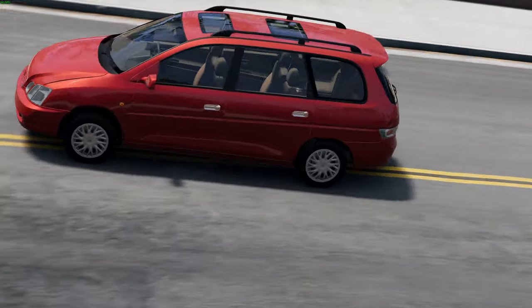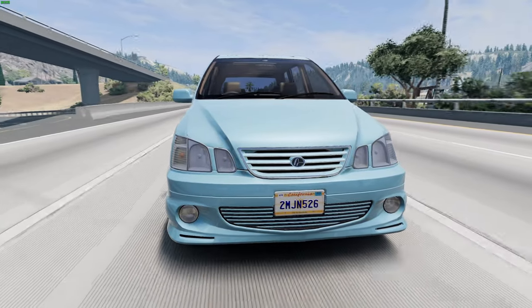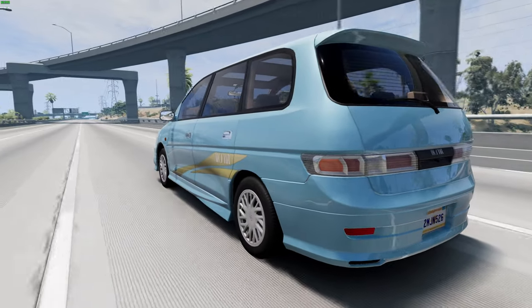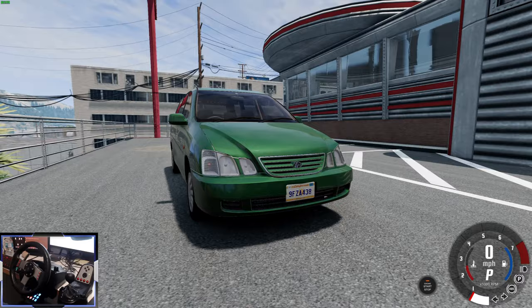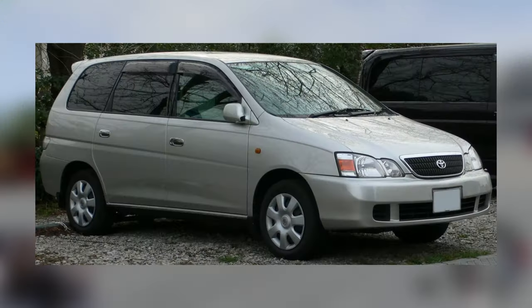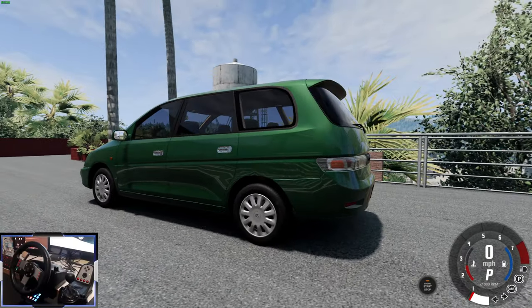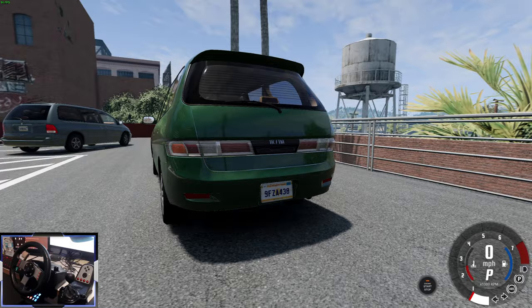The Arima Hestia minivan mod for BeamNG. This is a brand new car from Docroswag, who created the epic fictional brand Arima. It's a late 90s and early 2000s Japanese minivan. In real life, this is based on the Toyota Gaia. And as you can see, it pretty much follows that to a T — it's identical.